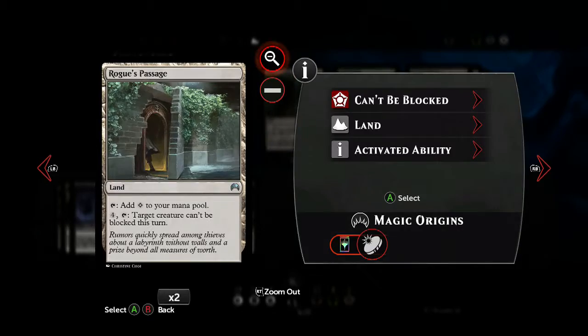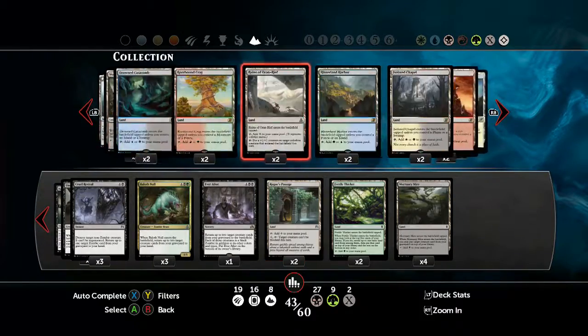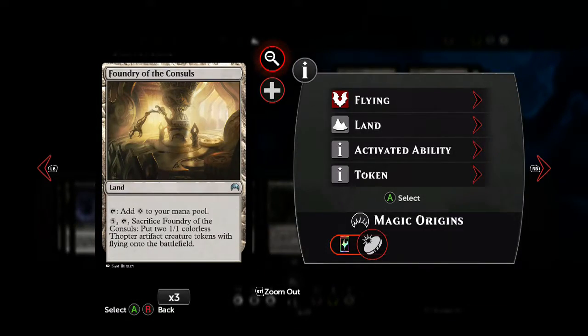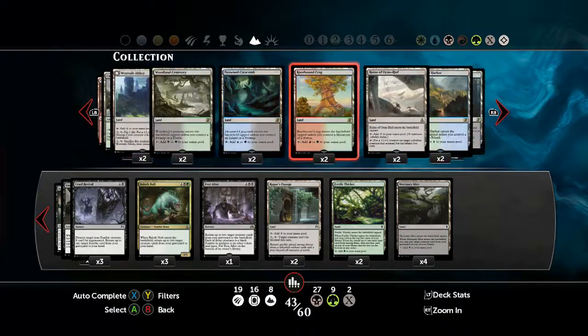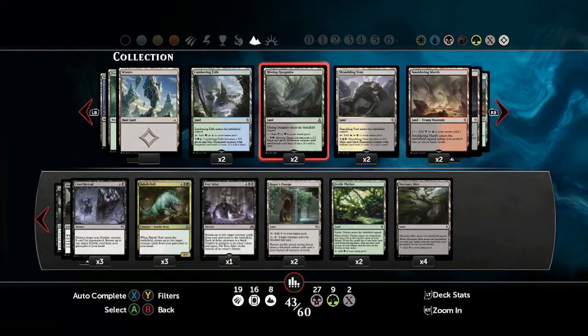A couple of Rogue's Passages are also useful just to stop stalemates. If you're worried about flyers, you can put in a couple of Foundry of the Consuls — you can swap out the Rogue's Passages for them, or Fertile Thickets of course.